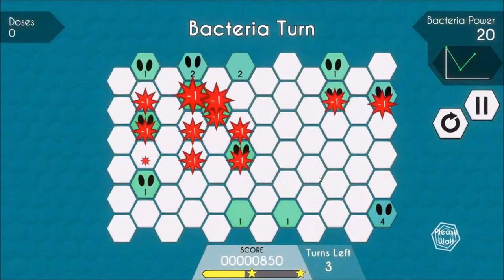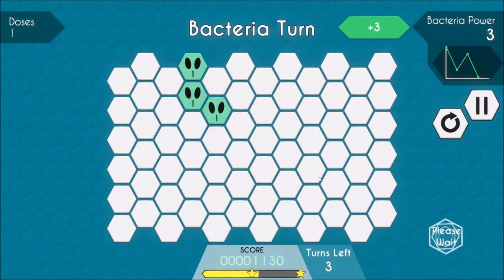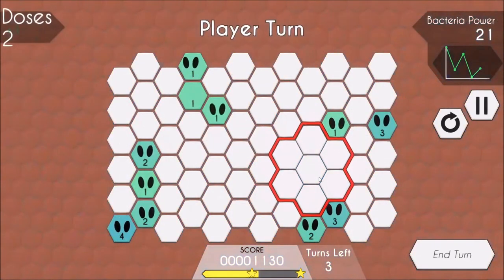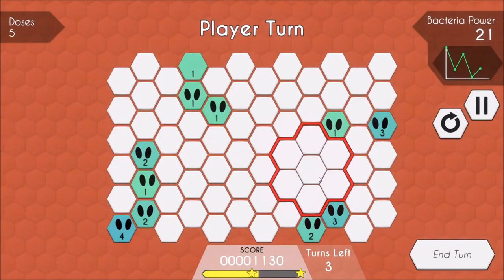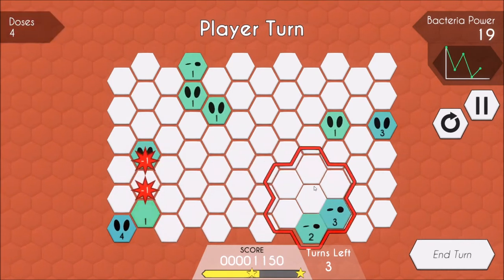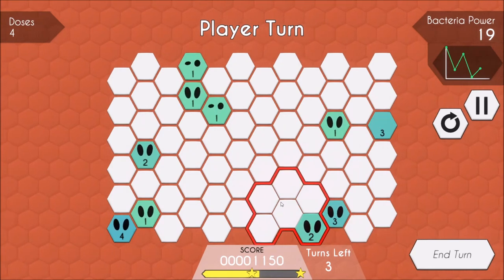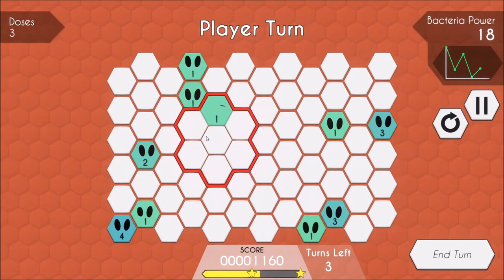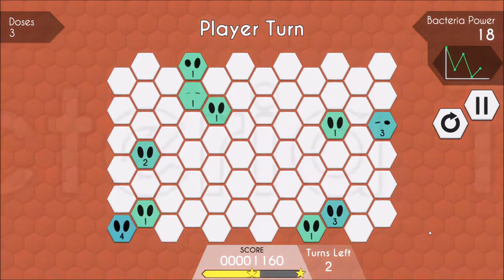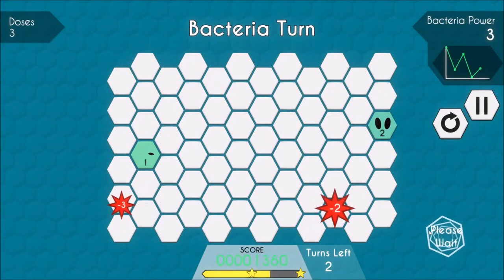And then when it upgrades again, it'll be 3, and so on. Basically, you're giving up doses in order to increase your research bar so that your doses can become more powerful over time. But here's the thing — you've only got so many turns to get all of this done, so you kind of have to weigh the positives and the negatives. Like, if you apply half of your doses for the first couple of turns, you can level up to antibiotic power level 2, and by the end of this round you should have enough to take everything out.